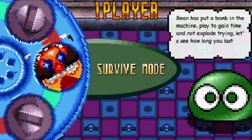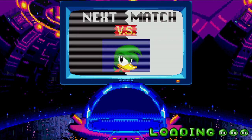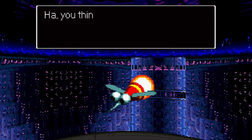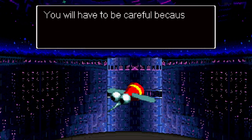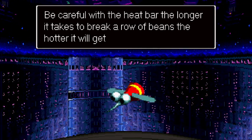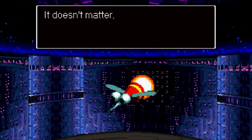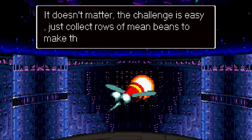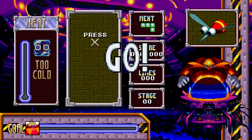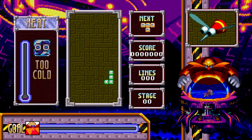The setup is nice and simple: you have tetrominos that you need to drop into a playfield, and once you clear lines that adds to your high score. There's no difference there except that this time it's been given a fresh lick of paint. Everything looks very 32-bit Sega Saturn-esque, which is a really nice touch. The whole presentation — including the music and audio — very much harkens to Sega Saturn Sonic games, which is a really cool feature.